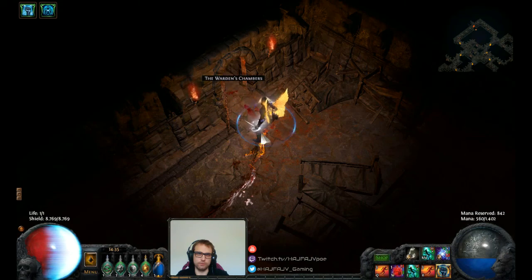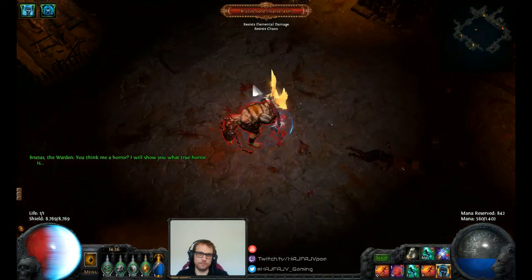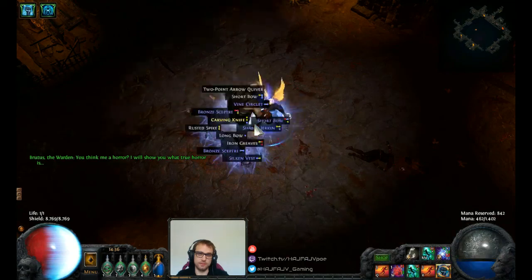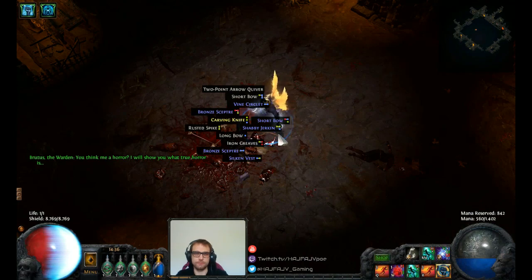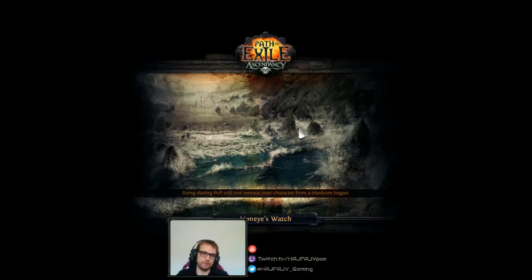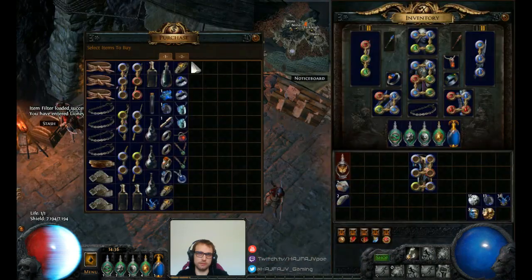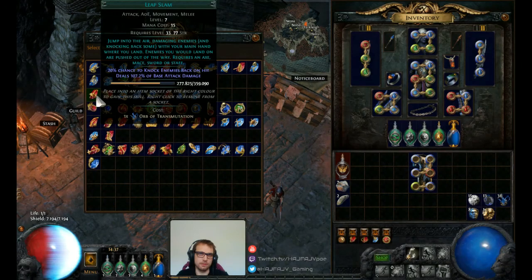After killing the Warden in this chamber — also called Brutus — you can get some movement speed skills from Nessa. What you do is log out, press Enter to enter the game again, and then speak to Nessa here. She will sell you movement speed skills that you can use from level 10 and onwards.